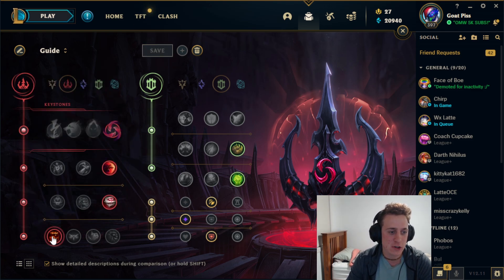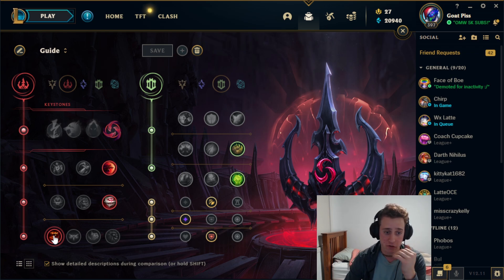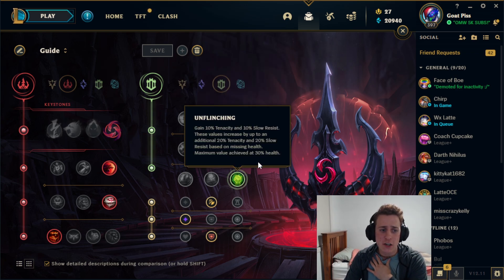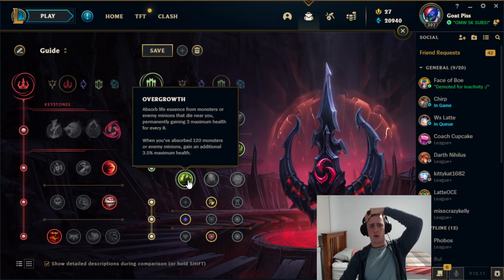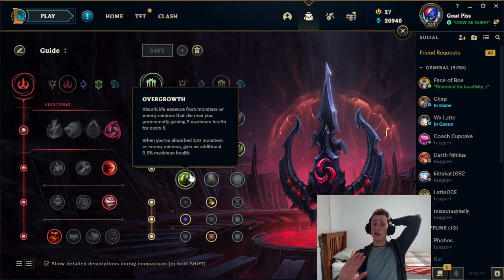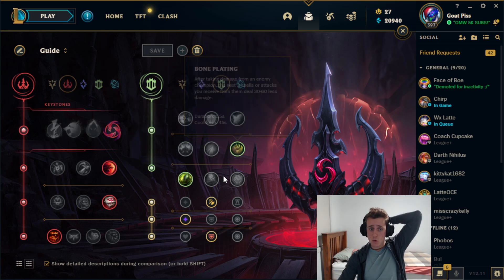I went Treasure Hunter because we don't get much gold as support and we're still buying non-support items, so Treasure Hunter helps. For secondary you can go whatever you want — I like Bone Plating and Unflinching because I'm looking to win lane early. If they don't have much CC, you can go Overgrowth instead; it got buffed a fair bit and it's pretty solid. Bone Plating helps with that all-in potential.